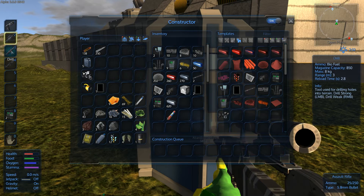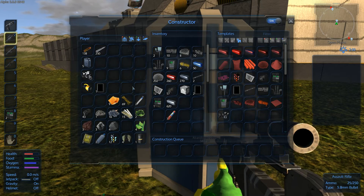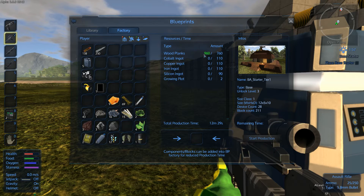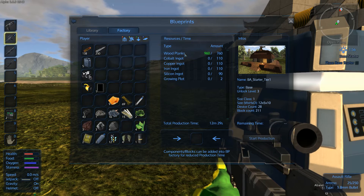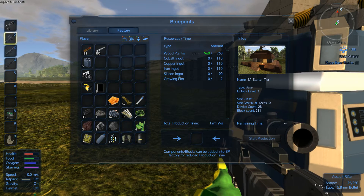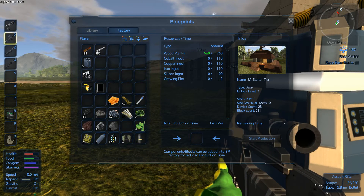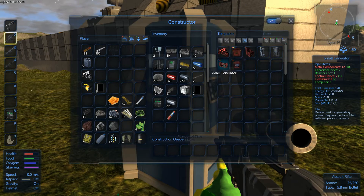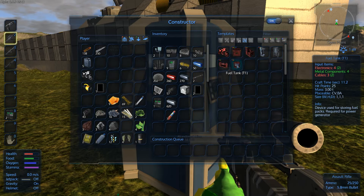You will need biofuel to fuel up your drill and the chainsaw to get wood. I've already got about a thousand wood planks because when you cut down trees you get wood logs, and out of wood logs you get wood planks. Anyway, I was thinking about making this starter tier one base, but you need growing plots for that and you cannot make growing plots if you don't have a food processor.